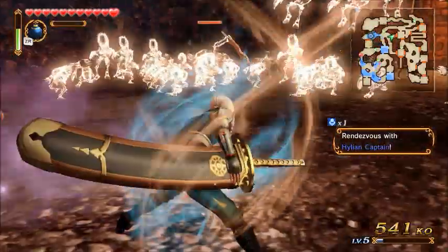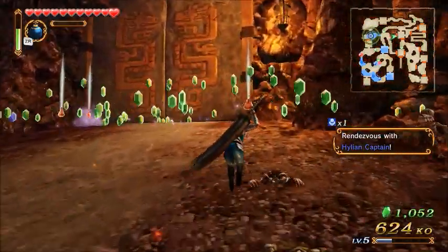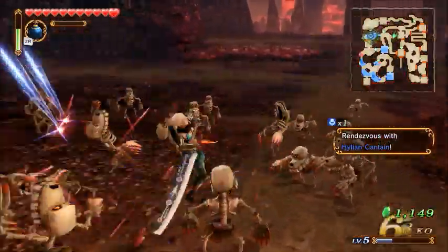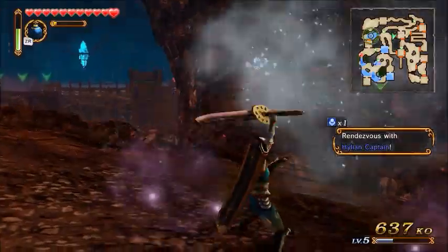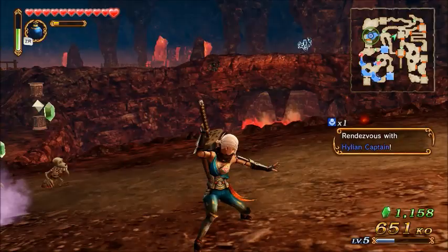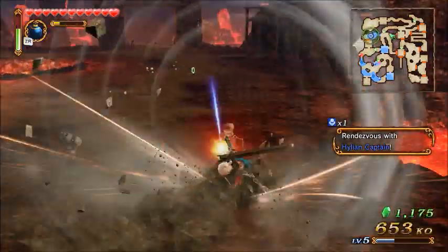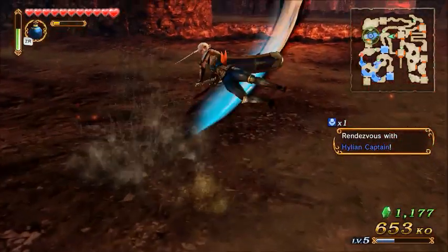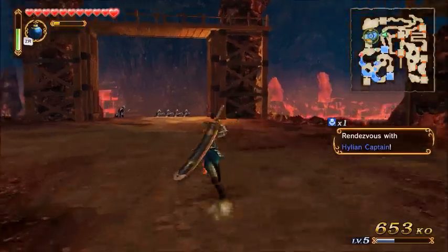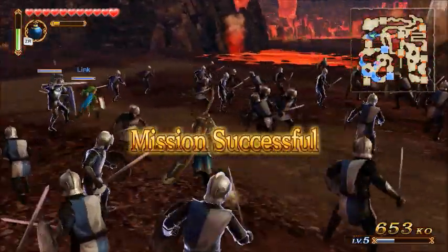I like all the enemies. Let's try this out now — that was awesome! 63 KOs with one attack. That's really good, I think. With Link I only got like 20s, but I just got 60. I think there's a medal where I can get — let's rendezvous with the Hylian Captain. Maybe that's what we need to do.